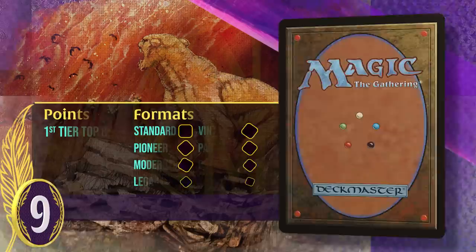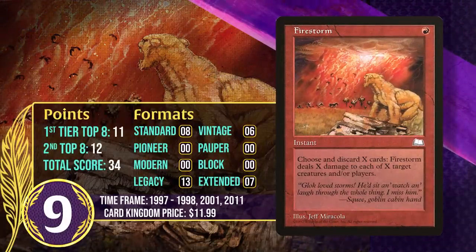At number 9, it's Firestorm. This instant costs 1 red mana, and as an additional cost to cast it, you discard X cards. Then Firestorm does X damage to each of up to X targets. Having to give up a bunch of cards can be rough, but this has the potential to absolutely decimate the board and even deal big damage to your opponent. Most decks that have used it over the years have some special synergy that makes it way better.